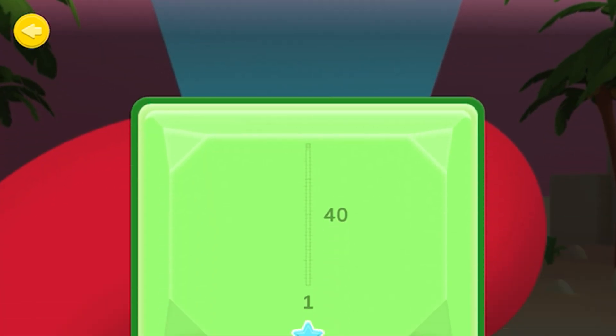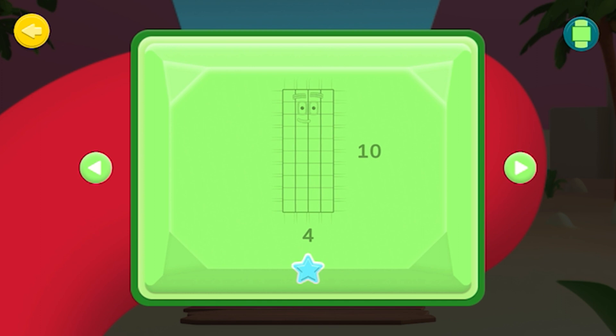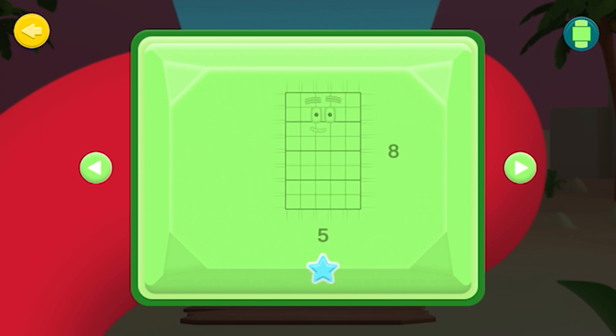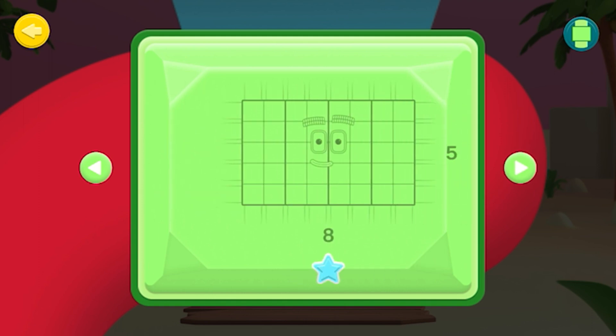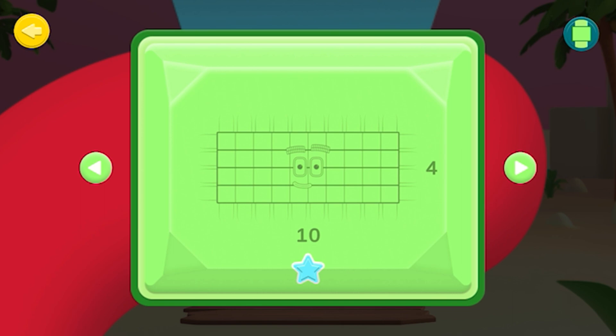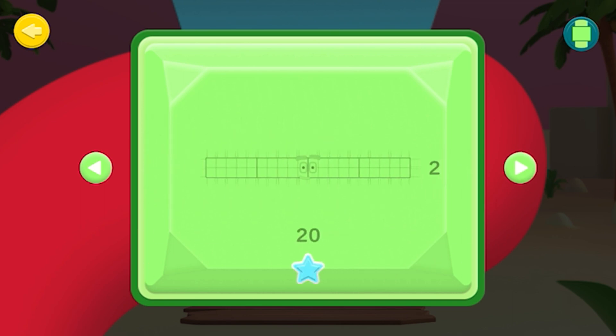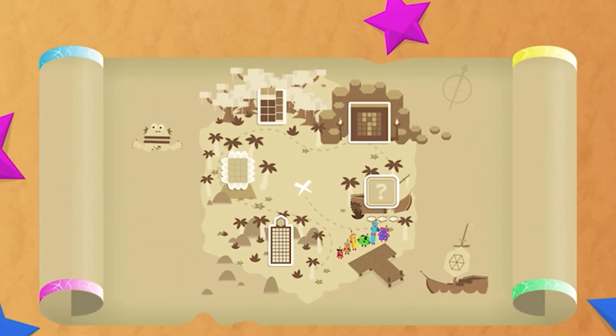Let's take a look at this number block's array display. Look at the array to help you. Hexagon Island.